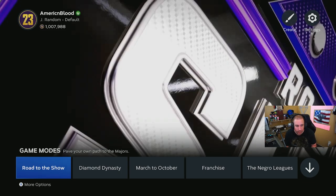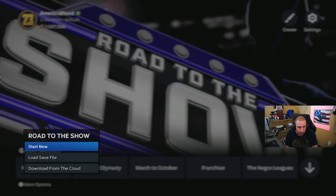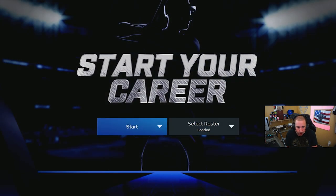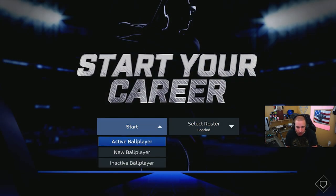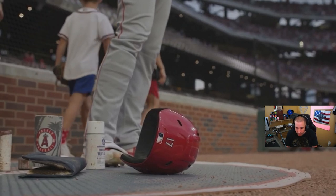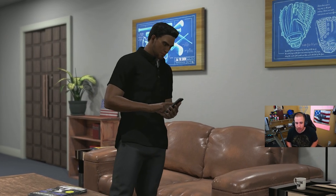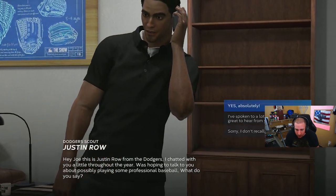Now you're going to go back to Road to the Show again and you're going to start a new one. This time you're going to load saved roster, you're going to click on the XP grind — whichever one that you downloaded — you're going to start with your active ball player. You're going to skip again, cross our fingers. Don't crash — it does not crash. And then you should be good to go.